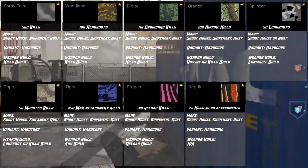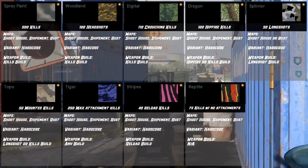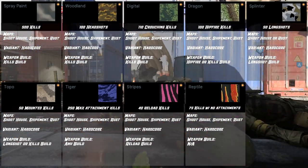For the Reptile camo category, you need 75 kills with no attachments. You just want to play on those small maps — Shoot House, Shipment, and Rust — in hardcore, and obviously no weapon build since you need to use a bare-bones gun.